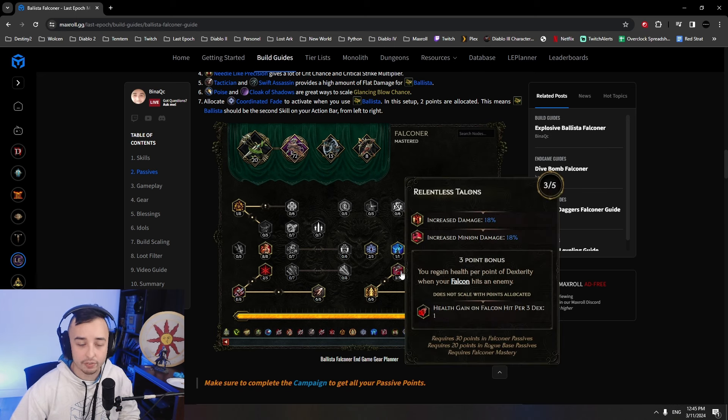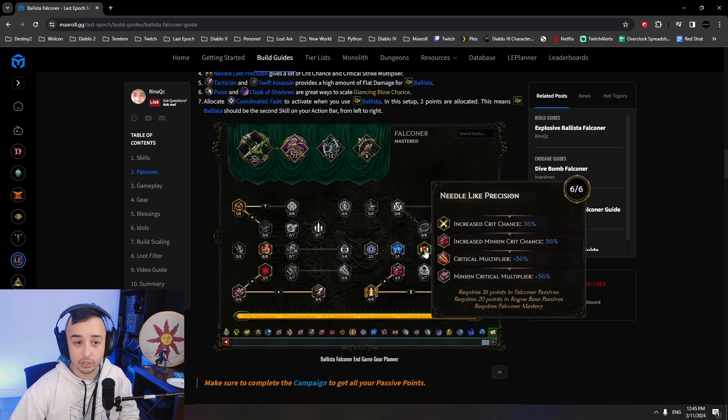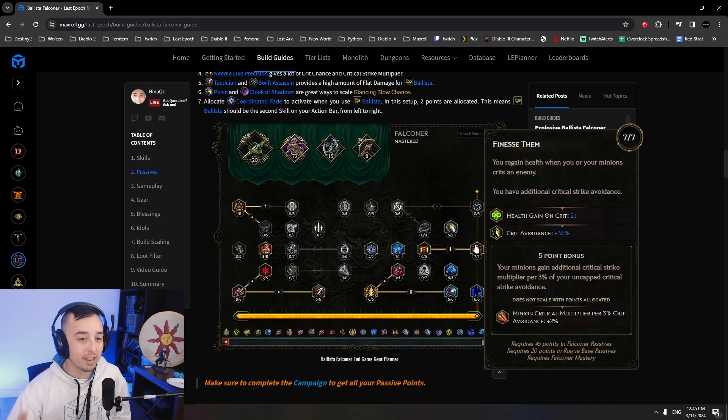We get 3 points here for health gain on Falcon Hit — because we're stacking Dexterity, this heals us quite a bit whenever we use Falcon Strikes. Armor per Dex, we go for Needle-like Precision — Crit Chance and Crit Multi for us and for our minions. This actually gives us 72% Crit Chance and 72% Crit Multi for the Ballista — very, very good. Then Finesse is one of the main ways to scale our Critical Strike Multiplier — very important with 5 points in it. Uncapped critical strike avoidance gives 2% Crit Multi per 3 uncapped Crit Avoidance, meaning anything above 0.